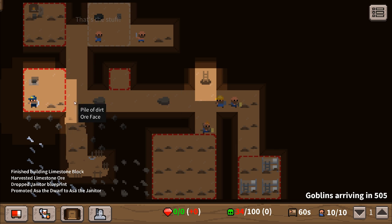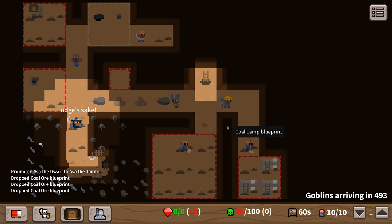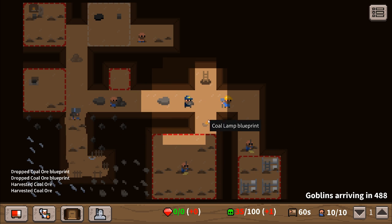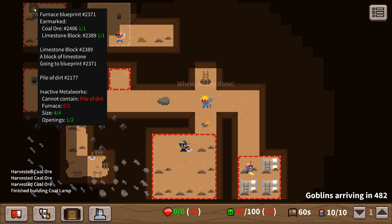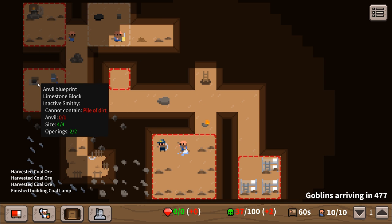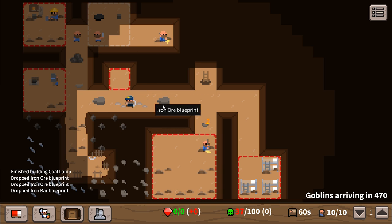We need some coal to complete our next area. We need a constant supply of coal to keep all the lanterns lit, because without coal all the lanterns disappear, which is a bit of a pain. The furnace just needs some coal - it's got the coal, it just needs to be built and cleaned up, and then we can start making sweet sweet iron bars.